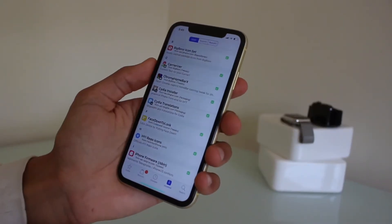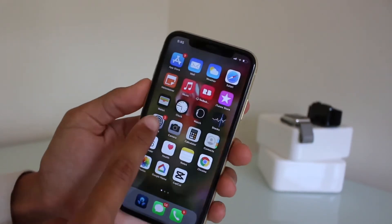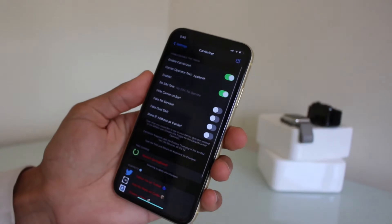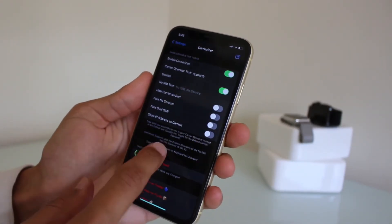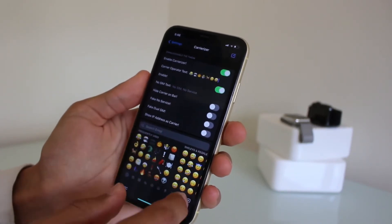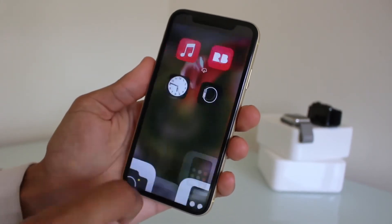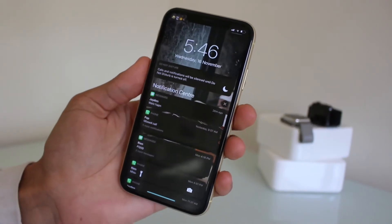The first Cydia tweak I've got for you guys is Carriizer. This is a replacement for Zeppelin since you can't get that on iOS 14. These are the settings for it, so you can mess around with a few of them. As you can see up there, it even moves — that's cool.